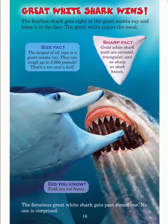Great white shark wins. The fearless shark goes right at the giant manta ray and bites it in the face. The great white enjoys the meal. The ferocious great white shark gets past round one — no one is surprised. Size fact: the largest of all rays is a giant manta ray; they can weigh up to 3,000 pounds — that's a ton and a half. Sharp fact: great white shark teeth are serrated, triangular, and as sharp as steak knives.